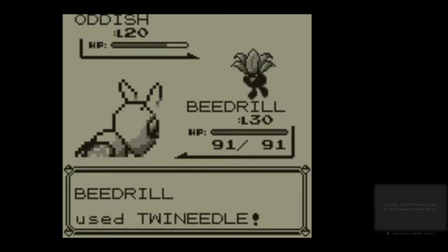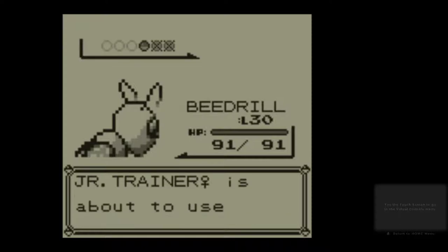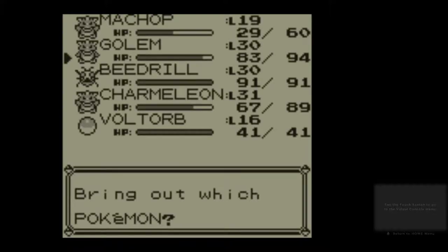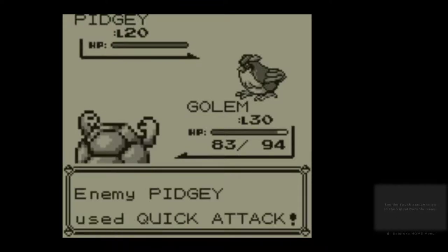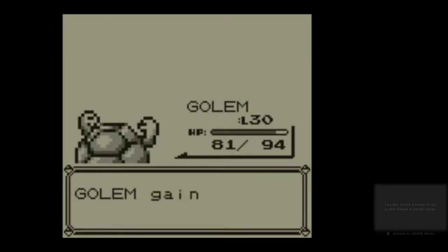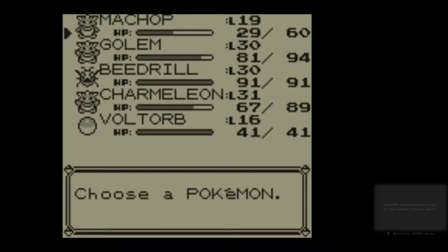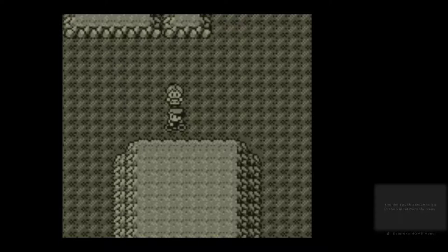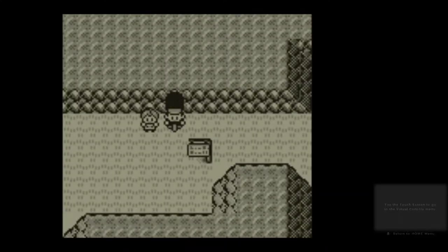Twin Needle. If I run out of PP for Twin Needle I suppose Pin Missile might be useful. Pidgey — best move now is to switch into Golem and use Rock Throw. There we are. I'm out of Pokemon — picked up some money. My team's in about the right order. And we're out.